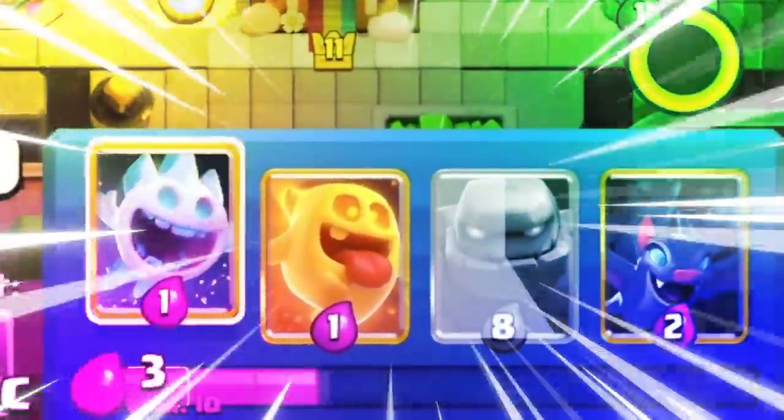And you guys already know, I have the cheapest cycle possible with Heal Spirit, Ice Spirit, Skeletons, and Bats, so I barely have to spend any elixir to get back.